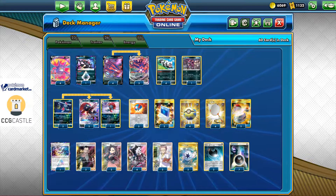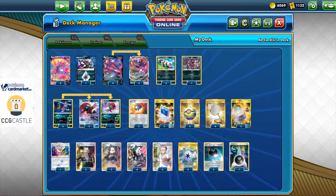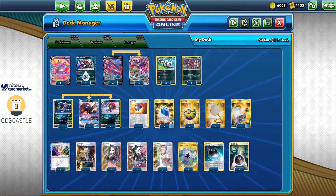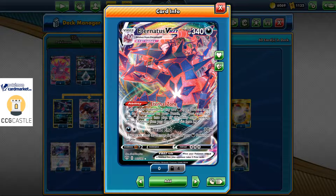Hey, what is going on Pokefans? Welcome back to Pokemon TCG Center. In today's video, we'll be looking at a Eternatus VMAX deck featuring Weavile, and this is the deck list from Japan. Japanese players already have the Darkness of Blaze set, and I really need to say that this Eternatus VMAX deck is just absolutely fantastic — it's so strong, so powerful, you're gonna be surprised how good this deck really is.